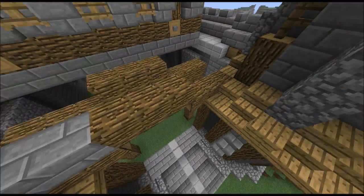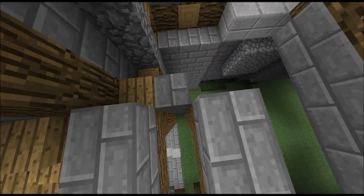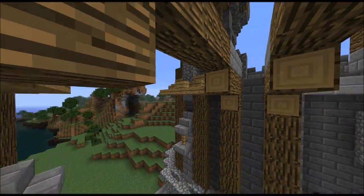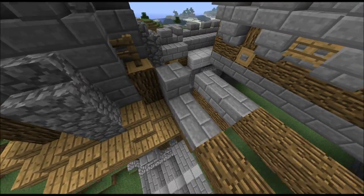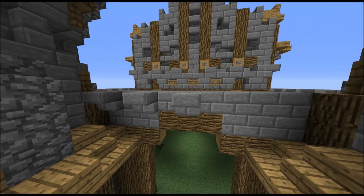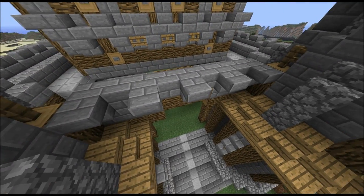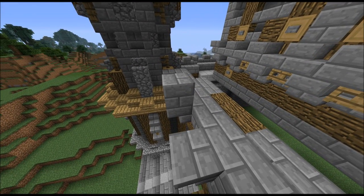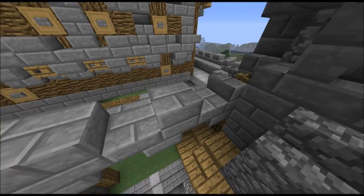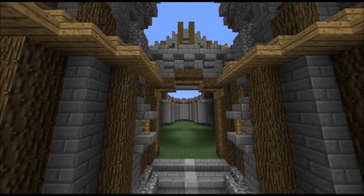Now proceed by taking stone bricks and place them like this, and of course one row back here, just as well as here. Then you want to add another row of stone bricks up here, but not to the back side. Then take stairs and place them upside down every other block, starting with one in the middle and then going to the sides. Then all you need to do is to take one stone brick and then continue by doing the same crenellation pattern we did before, like this.